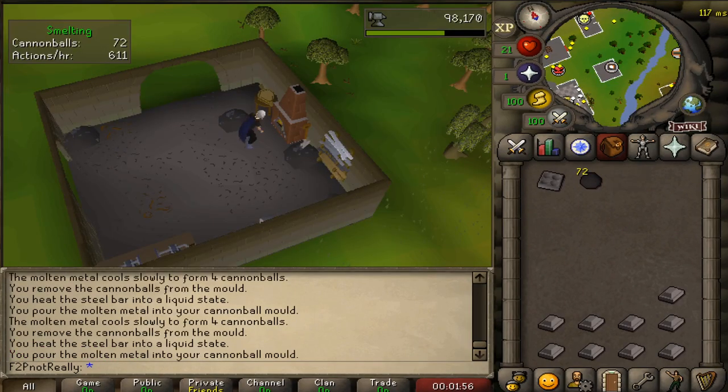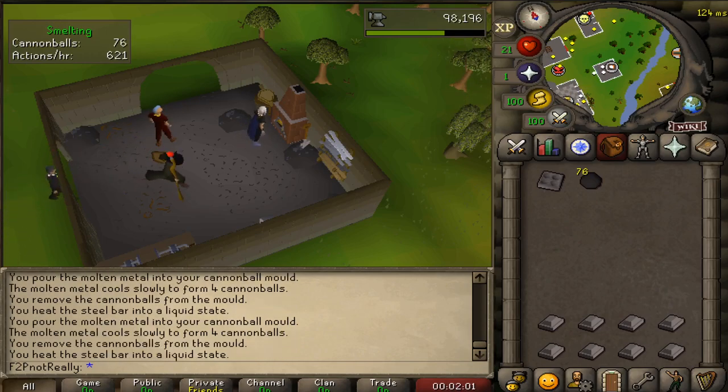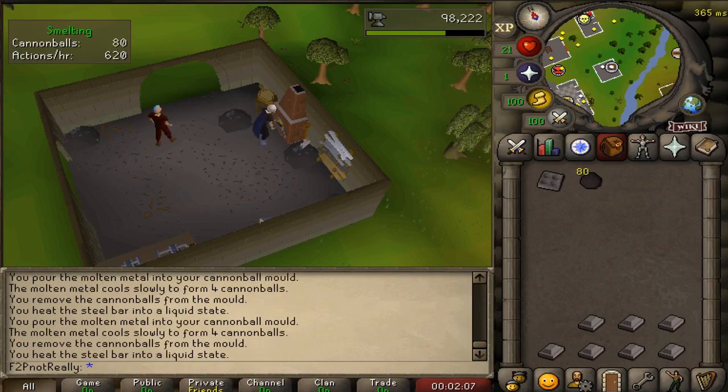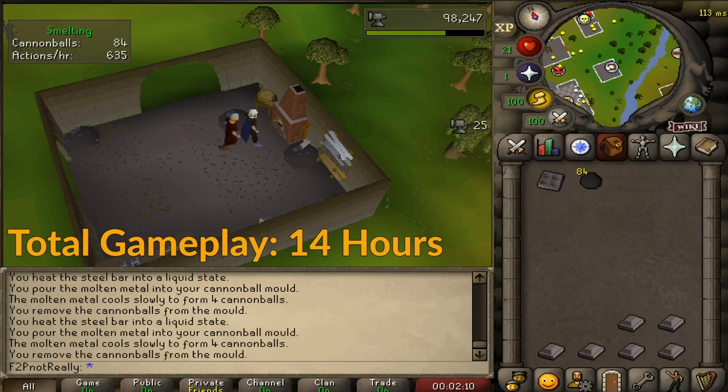Only 5,400 cannonballs were needed to achieve 50 range, however I would recommend creating a slight surplus to leave room for margin of error — any additional can be sold for profit. The money-making portion of the guide concludes after 14 hours of gameplay.